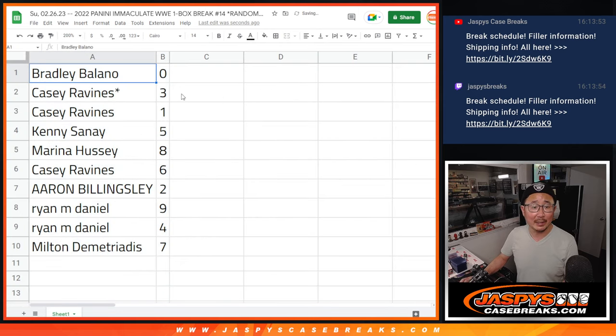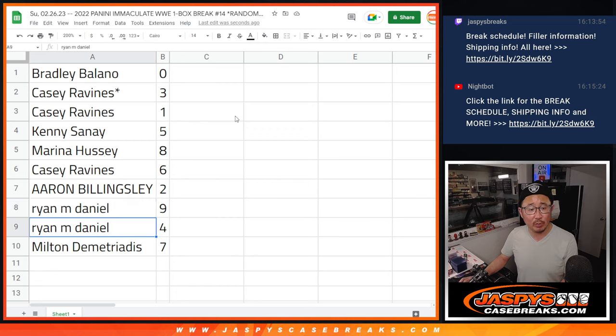So Bradley with zero, Casey with three and one, Kenny with five, Marino with eight, Casey with six, Aaron with two, Ryan with nine and four, and Milton with seven.